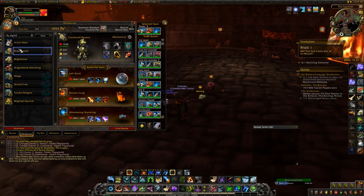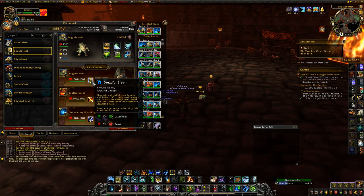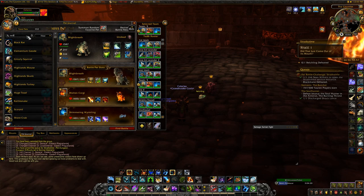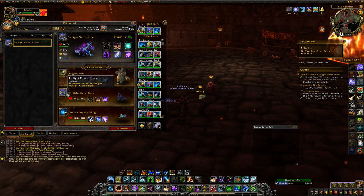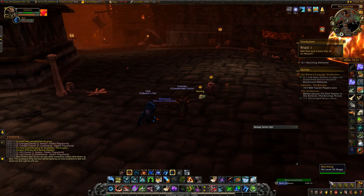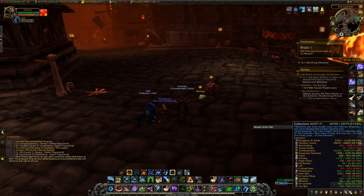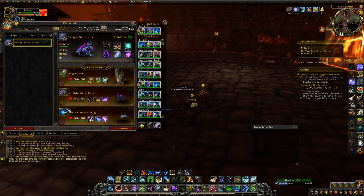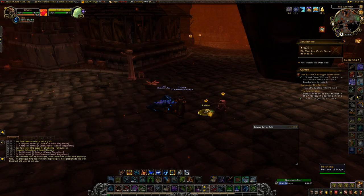Let's get started with the strategies. The first fight is against Belchling. I used my Blight Breath with Dreadful Breath in slot 1. The second ability doesn't matter since you won't be using it. Then I used Acid Rain in slot 3. This pet almost soloed the team, so you can put any pet really in slot 2 and 3.